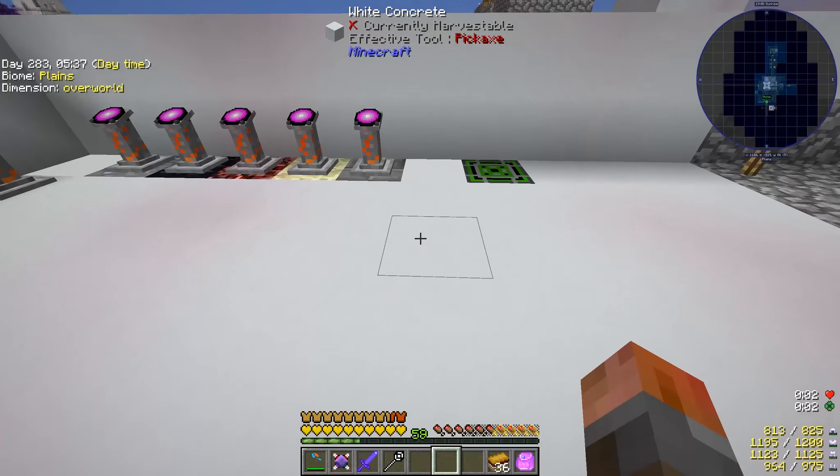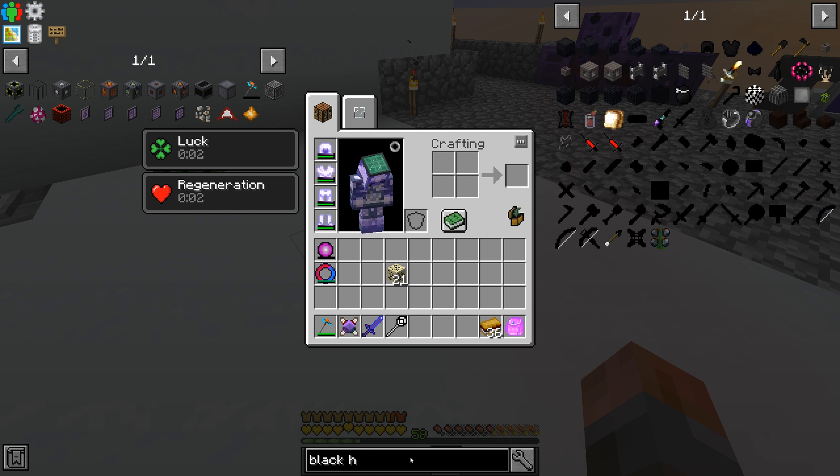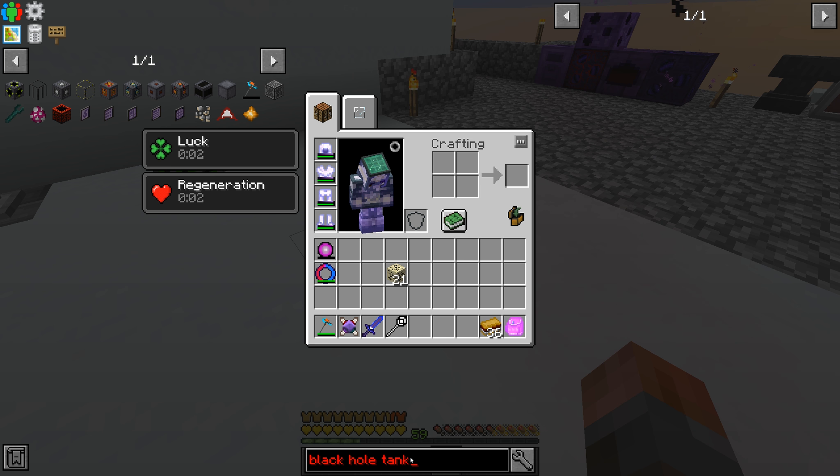We need a magma crucible, and then we'll need to feed that out into a tank of some kind. Speaking of tanks, I've got a few suggestions. A couple of people said to use black hole tanks, but unfortunately because of the problem with quantum tanks being removed, presumably in the next version, they don't exist - at least not in this pack.